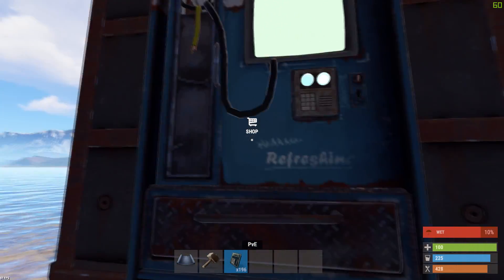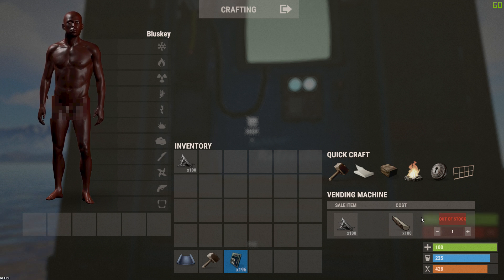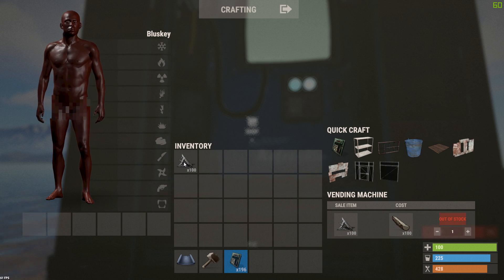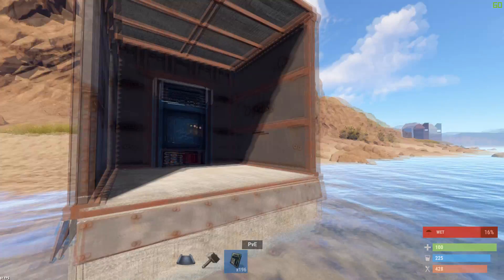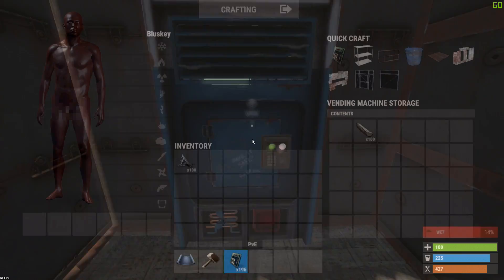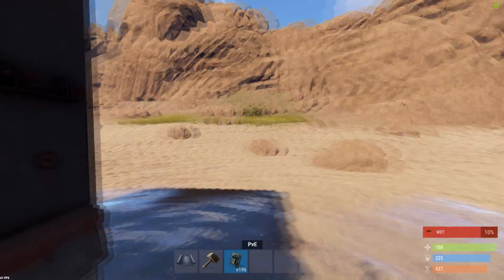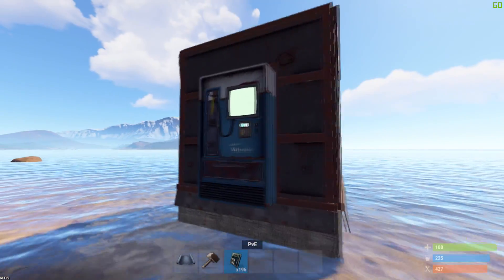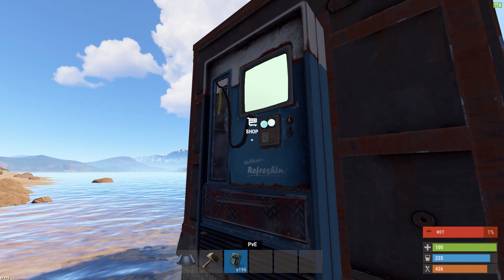When I click E on this one again, you will see it pops up here to the bar. And then BAM! You have your 100 metal fragments here, and you got your wood here. That is basically how it's done and how it works. It gives you that nice little vending machine sound as well.